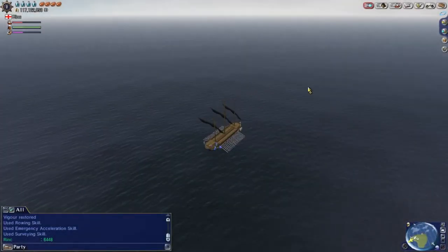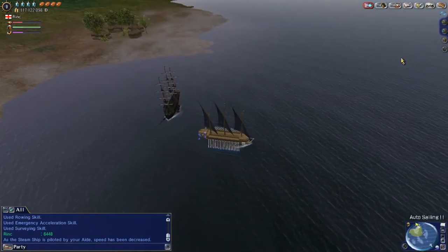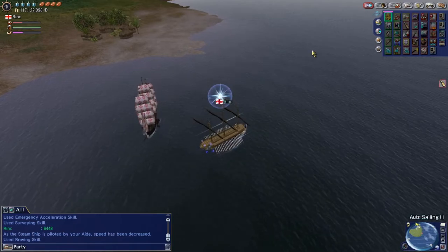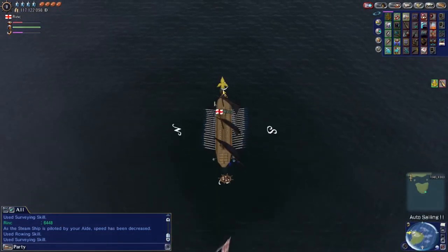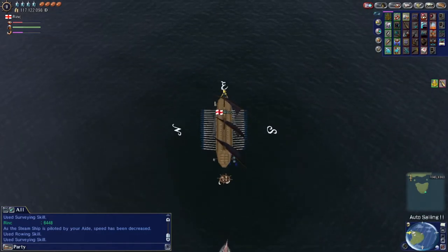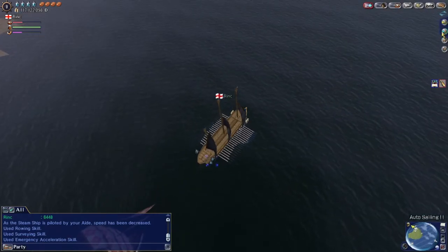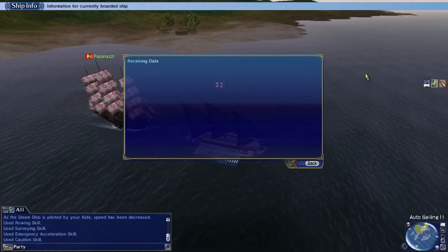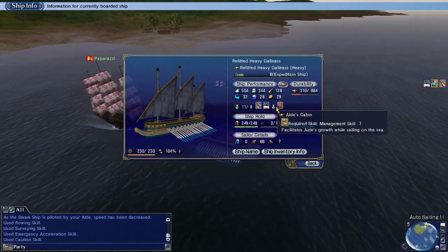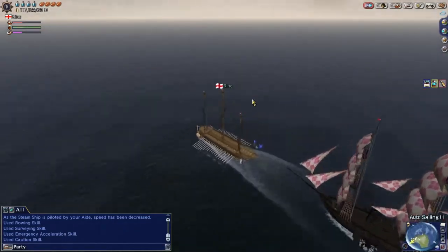But with that, let's get into the grind. The grind pretty much entails just sailing back and forth between Ushuaia and Hobart — it's virtually a straight line. You just want to get as straight as possible, and you can use Jeevo Navi to help with that. Turn on EA, turn your surveying off, and just turn on caution. Preferably you'll have skills like high lookout or wind resistant mast, as those will just help you out. Unfortunately I don't have those, so I'm kind of stuck with this.